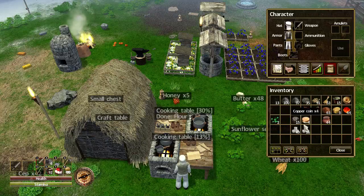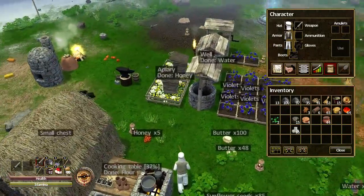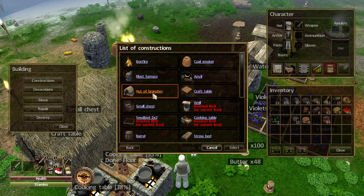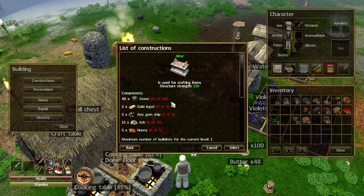While they're cooking up, let's now make ourselves an altar. There's something important I wanted to show you with regards to the altar. If you bring up the build menu by pressing B and then go to constructions, down this list you'll find the altar. We're going to need 40 stone and 2 gold ingots.